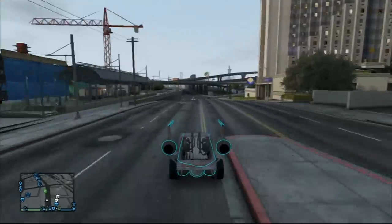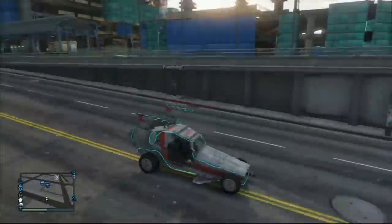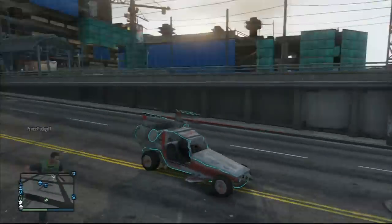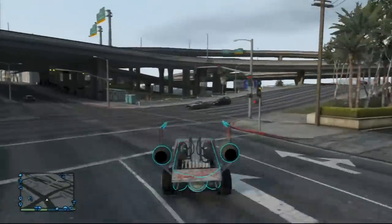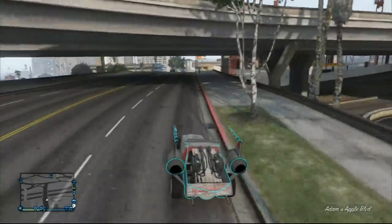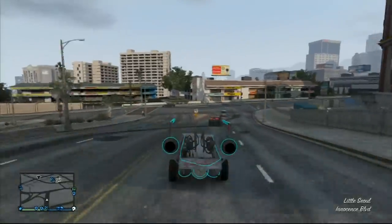What's up guys, it's Astro here coming at you with a tutorial for GTA 5 Online. In this tutorial we're going to be learning how to obtain the Space Docker, better known as the alien car. Also excuse any background noise you may hear — I'm planning on getting a new mic in the future so stay tuned for that.